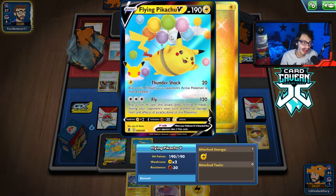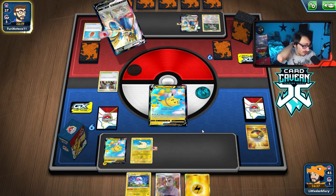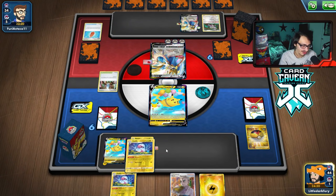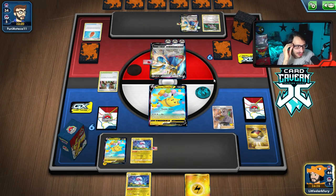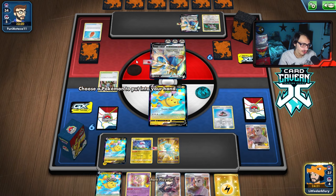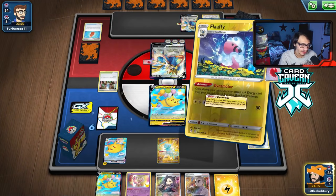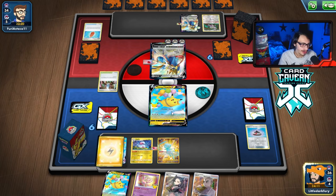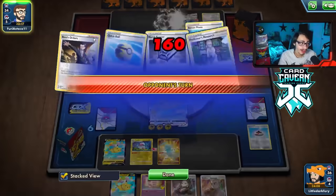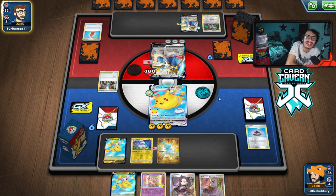They're probably going to build Zacian up in one turn thanks to Intrepid Sword. We'll Research — just need energy and a Glimwood Tangle or Pikachu VMAX. We go Pikachu VMAX and Max Balloon since we'd get slain by Brave Blade otherwise. I retreat and don't bench another Pikachu yet since we don't know what they'll do — they're down a Boss's Order and might not have a second one. Now we're immune to basics, so Zacian can't damage Flying Pikachu VMAX.